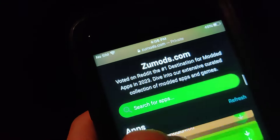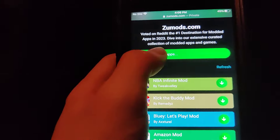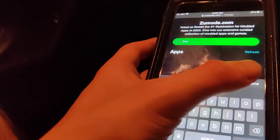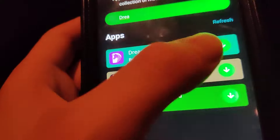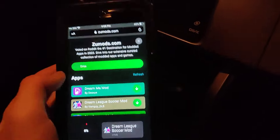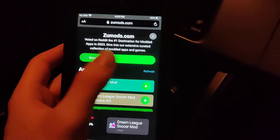The first thing we're going to do is go to Zoo Mods — this is a website with a bunch of mods. Once you're on this site, go to the search bar and as you can see it says 'Dream League Soccer mod.' Just press on this and wait for it to download. If you've got decent internet, it shouldn't take that long.